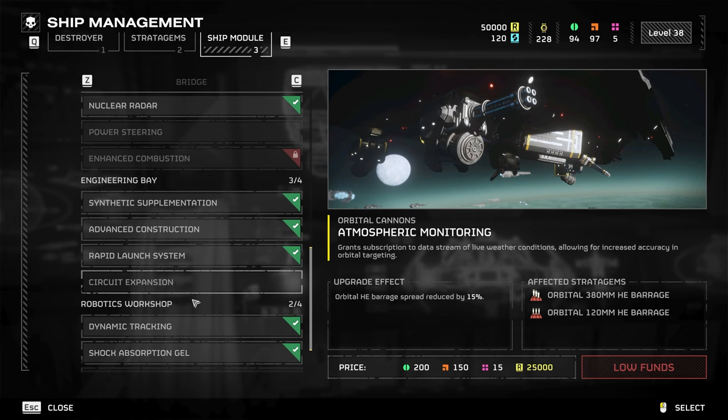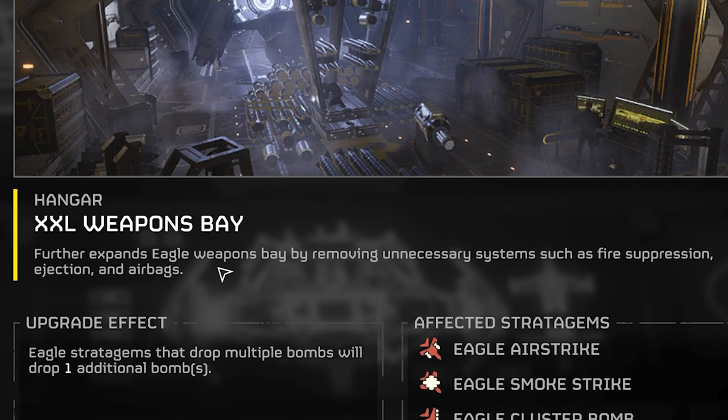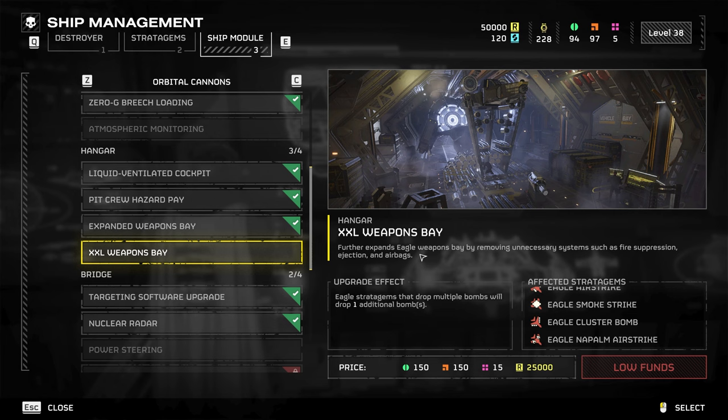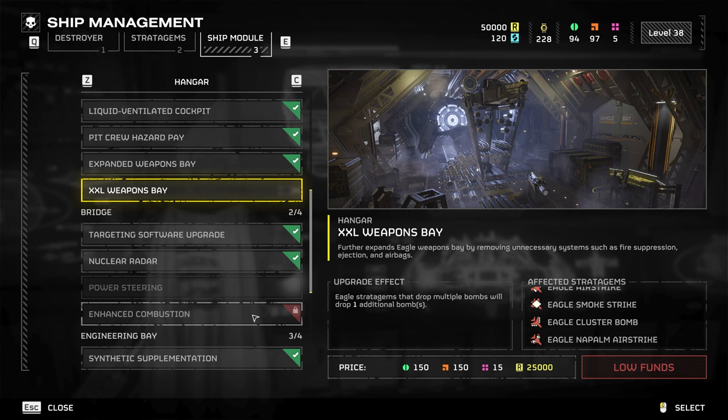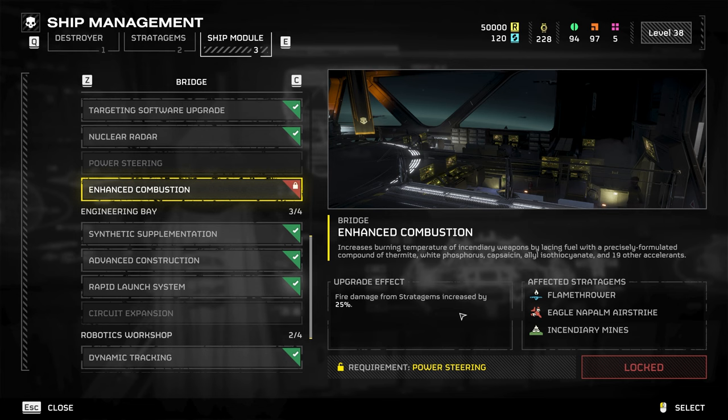You need a lot of common samples for these upgrades — wow. Next is the Extra Large Weapons Bay, which further expands the Eagle weapons bay by removing unnecessary systems like fire suppression, injection, and airbags. This gives one additional bomb to stratagems that drop multiple bombs in one go, like the airstrike, smoke, cluster bomb, napalm, etc. — but not the KG bomb since it only drops one. Next is Enhanced Combustion, which is simply a net buff to fire — it increases fire damage. Fire is actually pretty good and it just got even better.